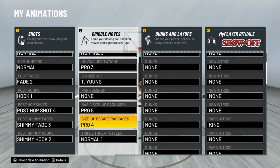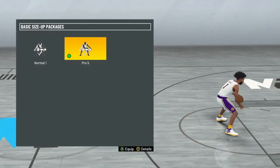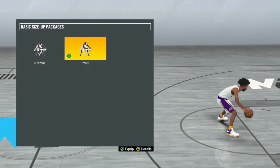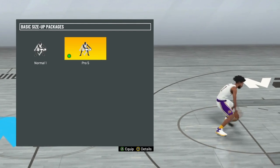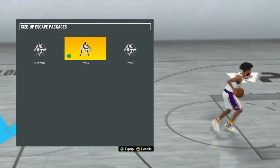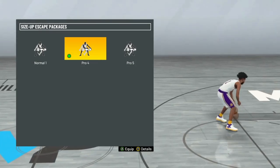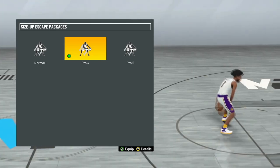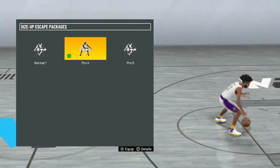For the basic size-up packages, Pro 4 is the one — this is your behind the back. You do this move and then boom, hit that behind the back — the cheesy behind the back — and that's space right there. This one kind of reminds me of the hop step from 2K16, if you remember that.